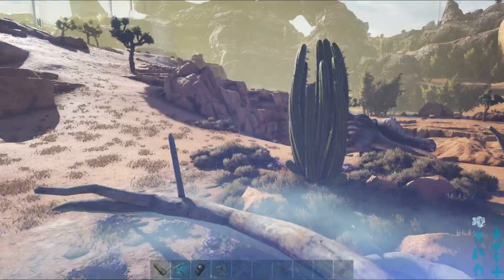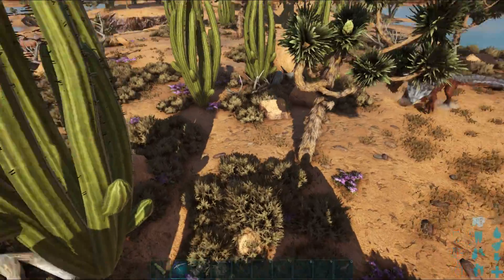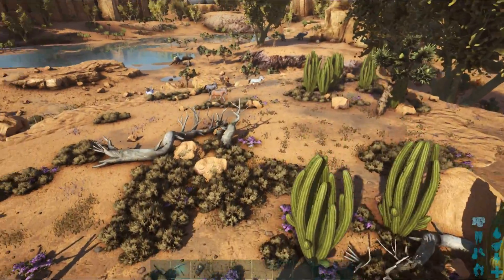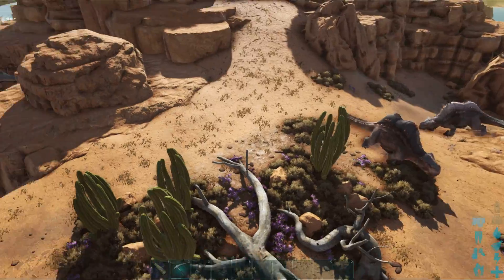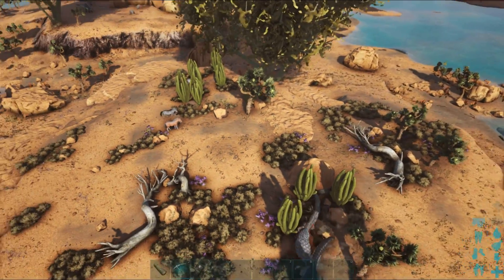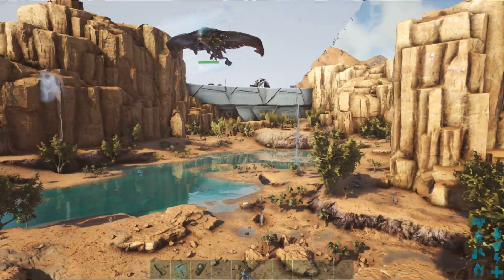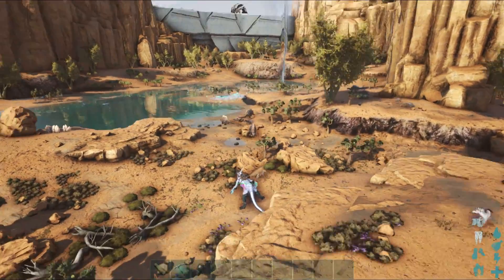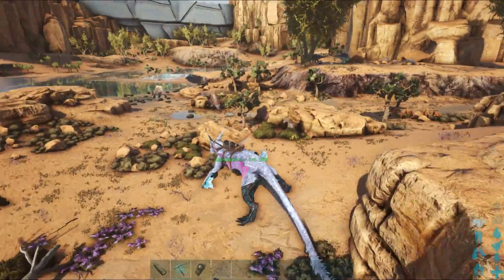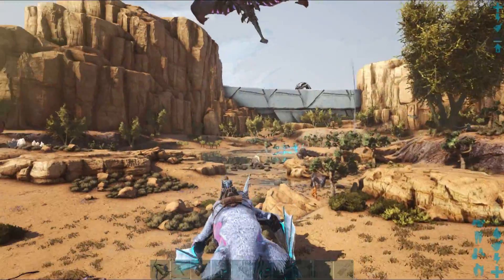The very first problem that we have when you do have a creature with you is this: the creature clearly is not next to me where it was before, so you will have to find it. For the purposes of this video, I will be using cheats such as God Mode and Infinite Stats, both on myself and on the creature. I do not expect the creature to do anything, but this is rather a test.